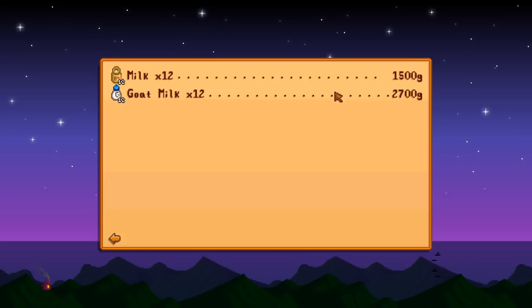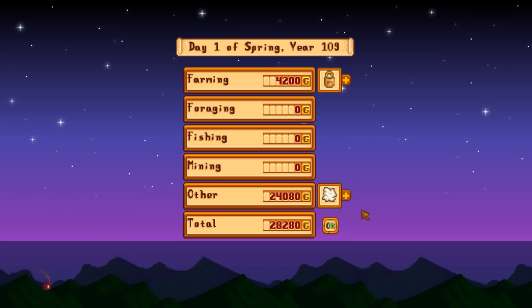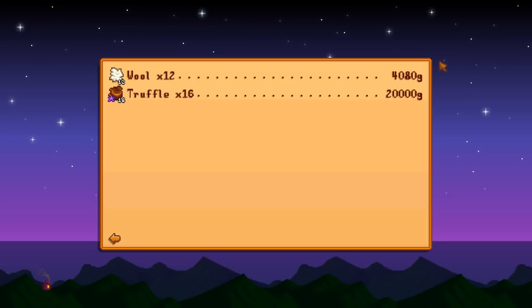The breakdown: 12 milks - basic quality, 1,500 gold. Goat milk same principle, 2,700 gold. Wool: 4,080 gold. Now the pigs however - 20,000 gold for those 16 truffles. The foraging skill does affect the truffle value, and that's a huge benefit. So there's already 28,000 gold from the first harvest, and that's pretty good considering I didn't have to do much. The next day it's raining so I skip it - animals won't be happy. Day three is sunny and the second harvest yields one silver quality goat milk and one silver quality wool. Truffles are front-loaded, producing most of them in the morning first.